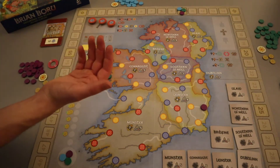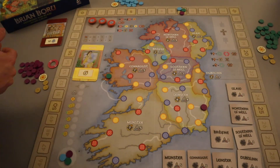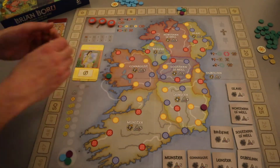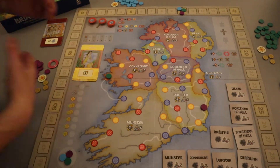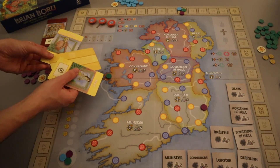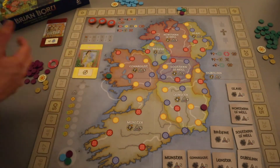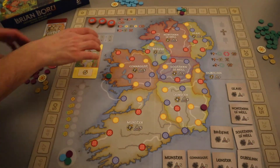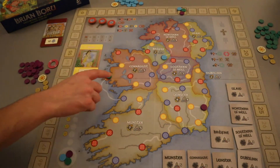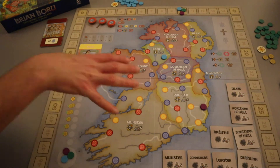The general premise is: everyone drafts their hand for the trick-taking action-selection part of the game, then plays tricks to decide where to place control markers on the board for the area control part, and then there's a resolution phase. Depending on player count, there's a certain number of rounds—at three players we have three rounds—tracked by the marriage tokens.